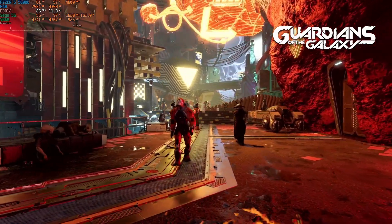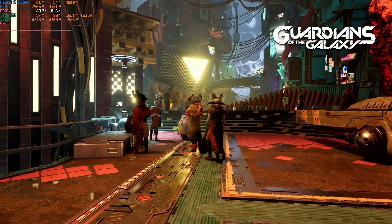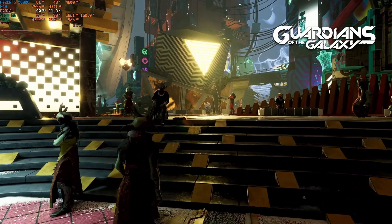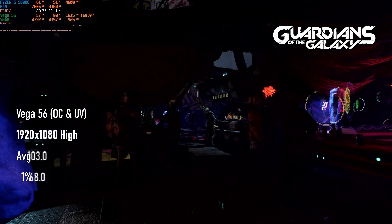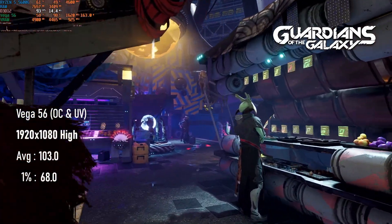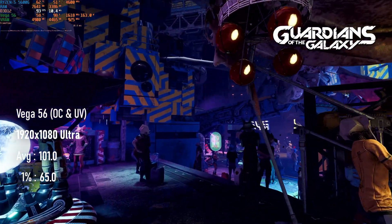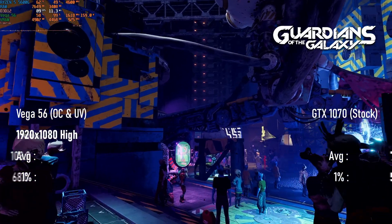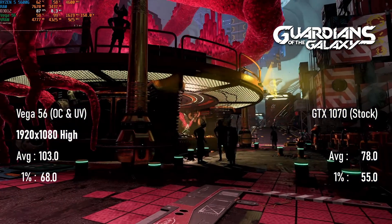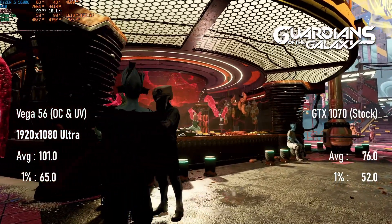Although Elden Ring replaced Guardians of the Galaxy on my benchmark suite after a series of unreliable results from the Marvel game, I did grab a couple of quick benchmark runs for comparison to the GTX 1070. At 1080 high, the game saw over 100 FPS on average, and only lost a couple of frames stepping up to ultra. It's about 25 FPS faster than the GTX 1070 at the same settings — that's about a 30% increase, and is pretty freaking incredible.